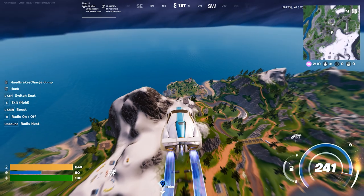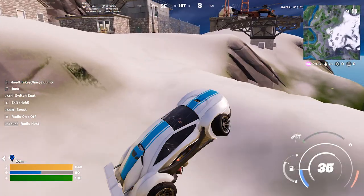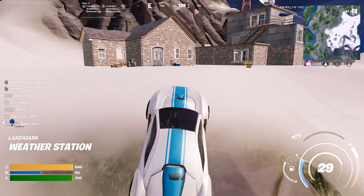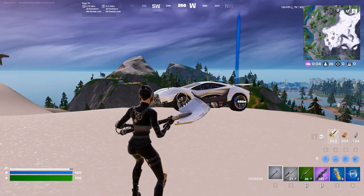Now here I'm just trying to go down there — looks like there's going to be some good loot down here, and no one usually lands there. You can also get a helicopter, but the cars are just so good for moving around. Since we've looted up this POI already, let's go down to Misty Meadows.